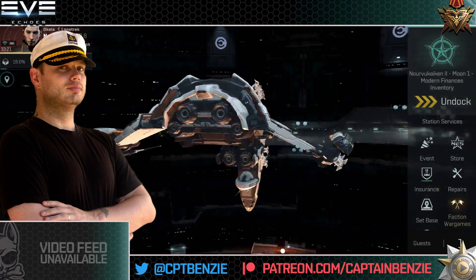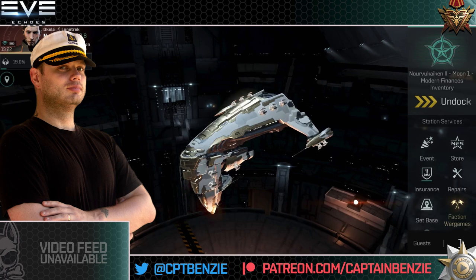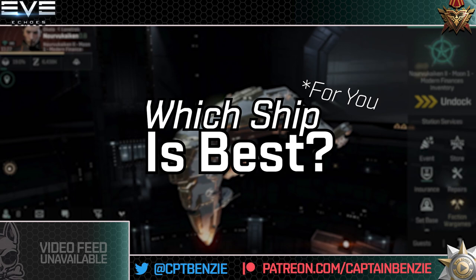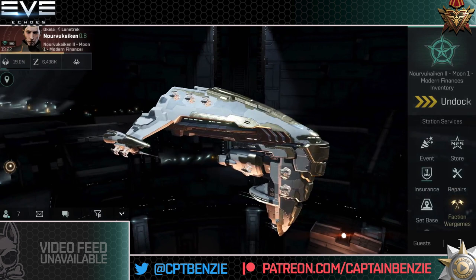Ahoy there folks, I'm Captain Benzie and welcome to another episode of the Cat Skull Academy, the series that aims to teach you everything you need to know to get the best start possible in Eve Echoes. In today's lesson we're going to be asking the question: which ship is best for you early on in the game as a new budding combat pilot?